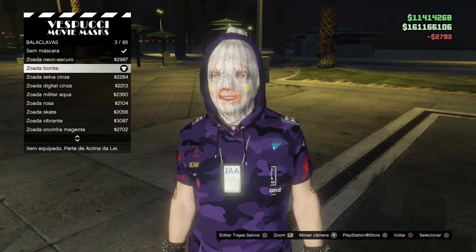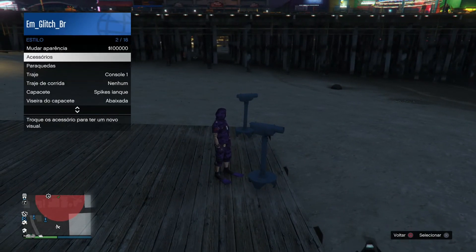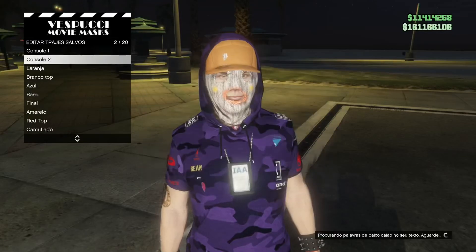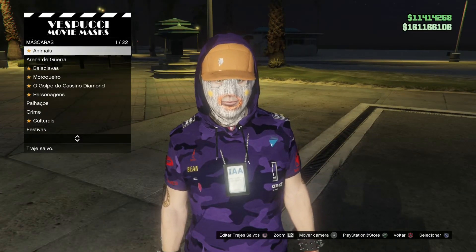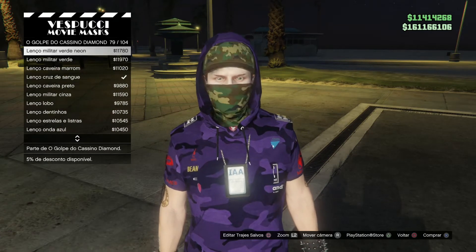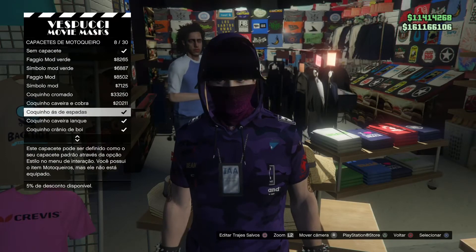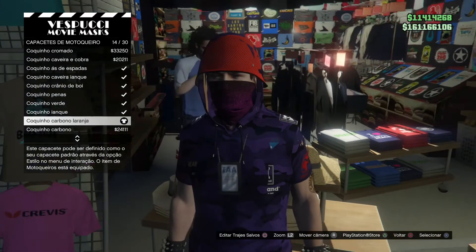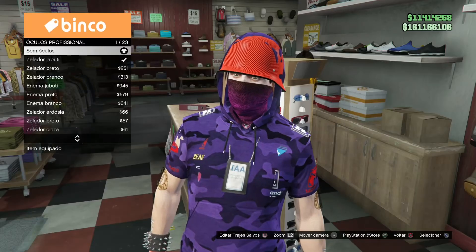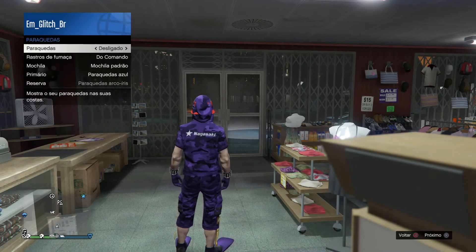Para o console 2, vocês vão estar vindo nessa número 3 balaclava. Vai estar bugando com aqueles bonezinhos de modo adversário. Salve com o nome de console 2 assim. E para o console 1, vocês vão estar vindo aonde fica esses golpes do Cassino Diamonde, essas máscaras, e vai estar deixando por essa que eu vou estar mostrando — a lenço roxo, número 75. Vai estar vindo em capacete de motoqueiro e compre o número 14, coquinho carbono laranja. Salve com o nome de console 1. Vem para a loja normal, vai colocar esse óculos número 2, sem estar salvando ele, e vai estar ativando dessa vez o paraquedas de Israel.